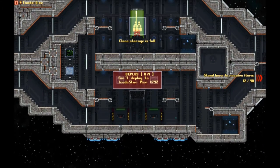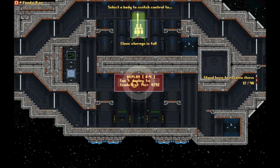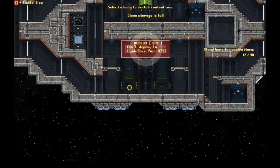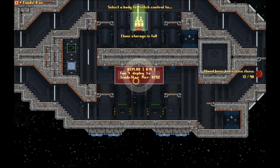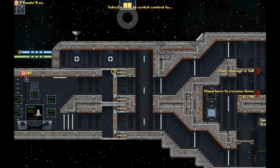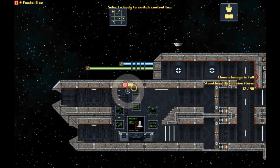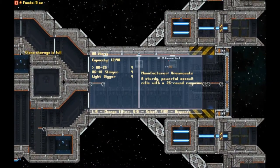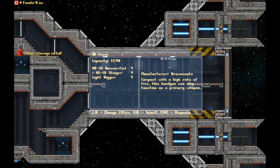Down here is your deployment zone. You need to have your troops standing down here and then select it — so whoever is standing down here when you choose to deploy will go with you. Whether or not you want to bring the brain is up to you, but again he will level up if you do. And over here is your cargo hold, showing we've got four of each item in the hold.